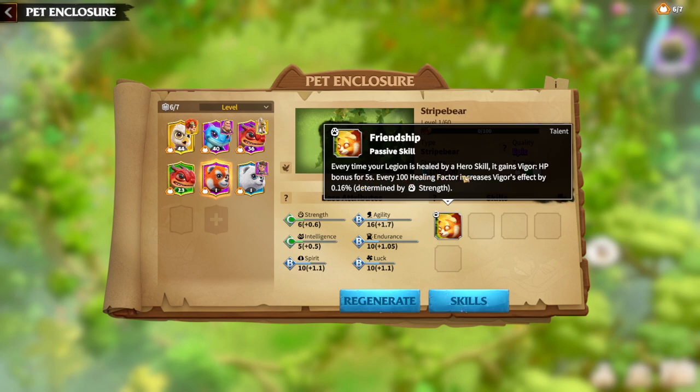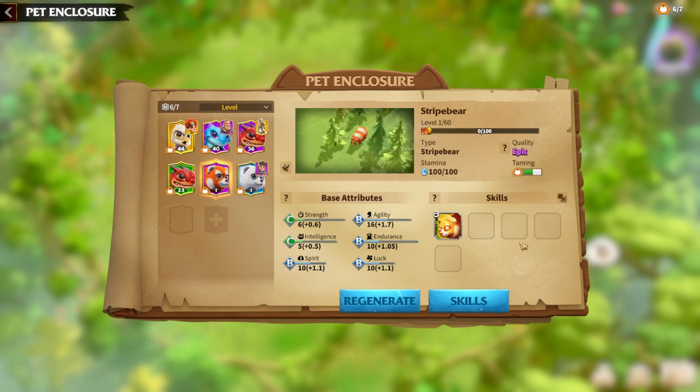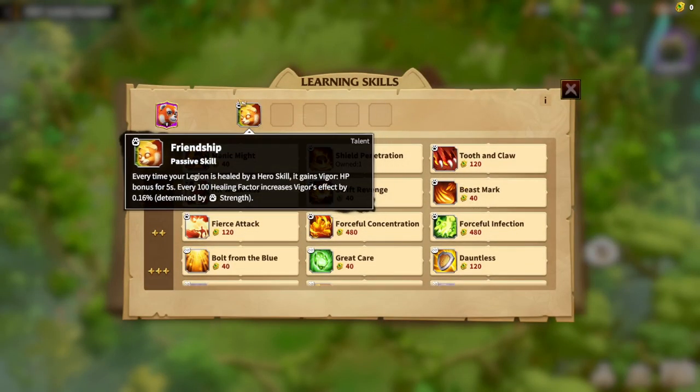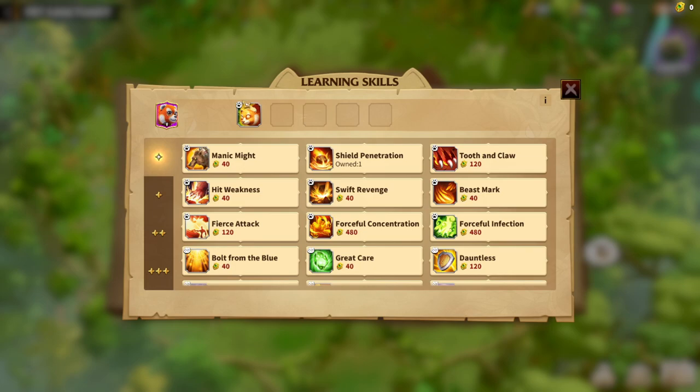The main skill for stripe bear is Friendship, which is basically a healing spell. Every time your legion is healed by a hero skill, it gains a Vigor, which is an HP bonus for five seconds. Every 100 healing factor increases the Vigor effect by 0.16. During capturing, the stripe bear heals a lot — almost half — so the core gameplay of the stripe bear is around healing.